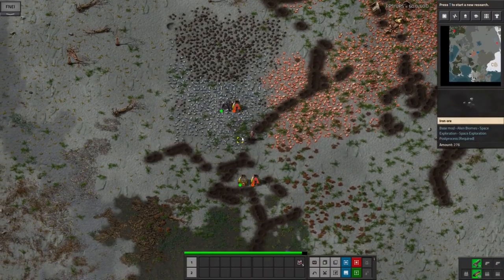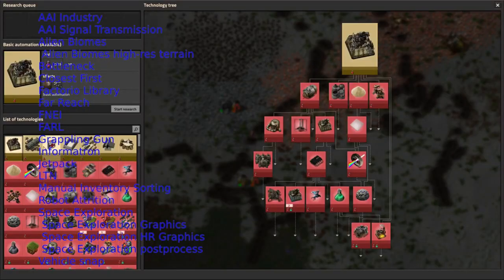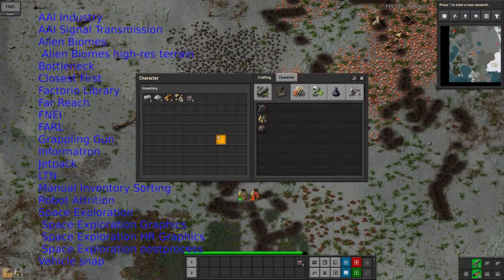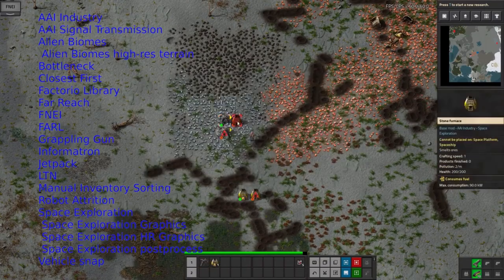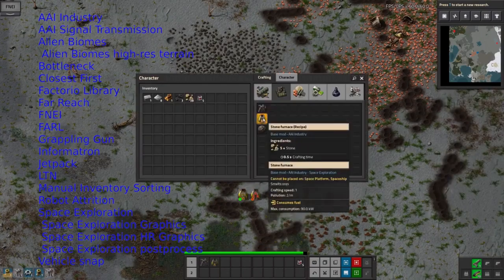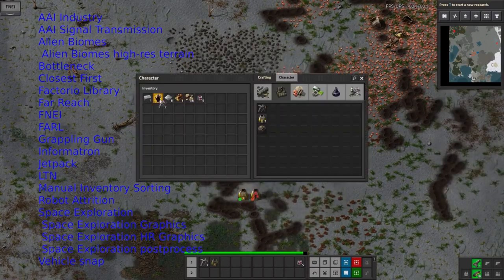At the moment I'm just going around grabbing all of the stuff. Here's a list of the other mods I've got. A lot of these are the ones you need for Space Exploration — the AAI stuff is required for a lot of the extra machinery that gets built, signal transmission is needed later on for communicating between different planets, and alien biomes with high-res terrain makes your different planets look different.